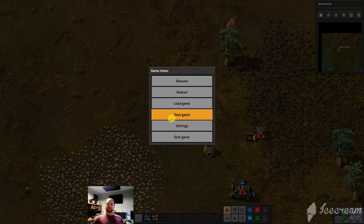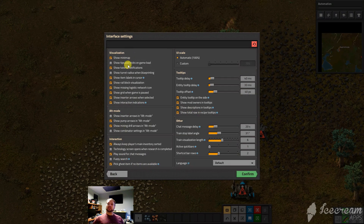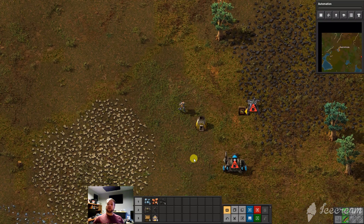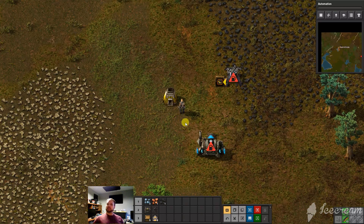There are some really interesting things — I recommend just playing around with under Settings and Interface. Some of these things are really useful, like those active quick bars. Some are like train stop, but you can also tell the inserter to show its arrows in alt mode, show pump arrows in alt mode, show mining drills — which I've got turned on — and show combinator settings. Combinators are circuits that are much more advanced and you'll get into those later. Definitely one of the funnest parts of Factorio and can be used to do just about anything. But that's some highlights of the interface — I recommend you open that up and play around with it.